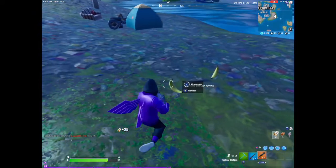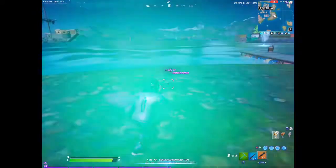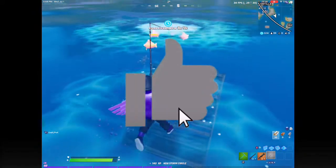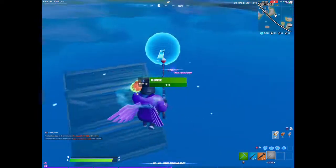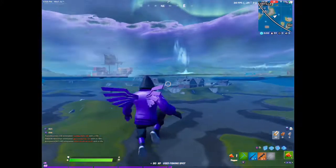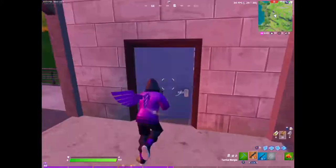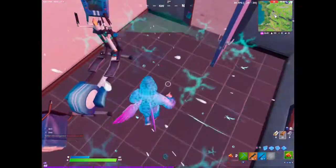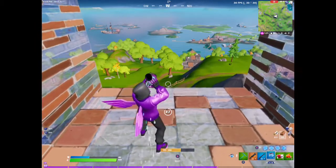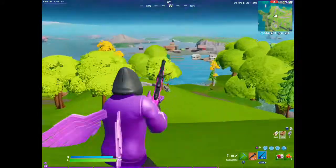I'm gonna speed things up and I'll see you when we go fishing. We are allowed to fish in this challenge. Let's see if I get a flopper — nice, so I can get back to a hundred health. I'm also allowed to use chug splashes, so I'm gonna use those. I'm gonna pop this 50 shield pot, which I'm also allowed to do.